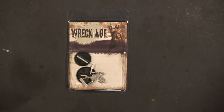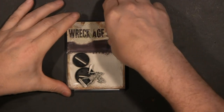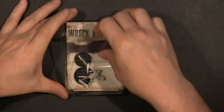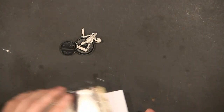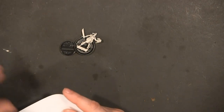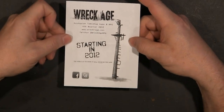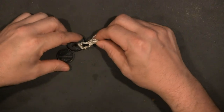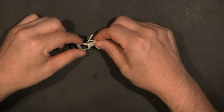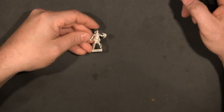Hello Gamers, Matt Lemke here with another Box Breaking. Today is a pretty interesting day for us. We're going to take a look at a new game called Wreck Age. It's a new game set in a time where planet Earth has been pretty much wrecked and the wealthy and political factions of the world managed to raise money and start an evacuation, leaving all other people here on Earth.